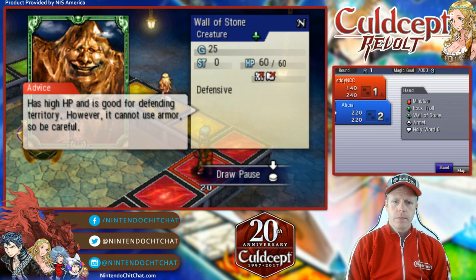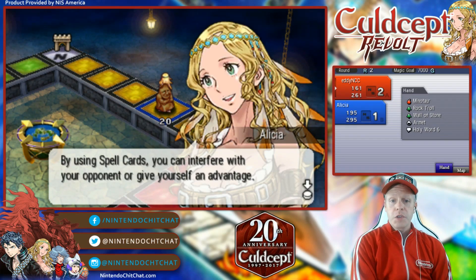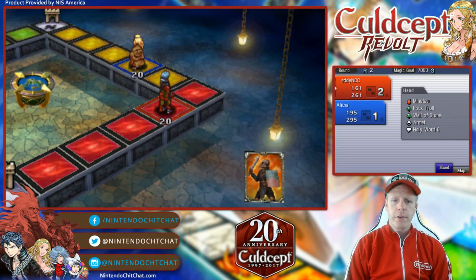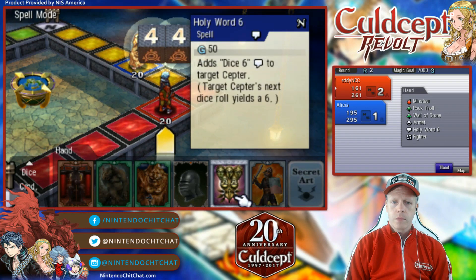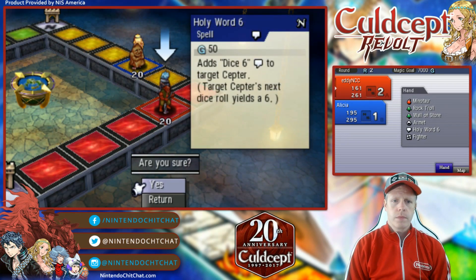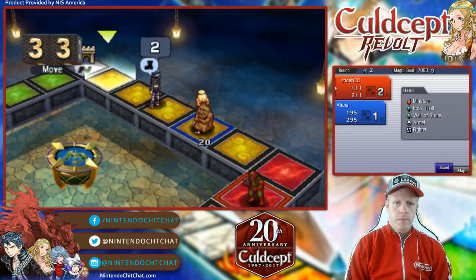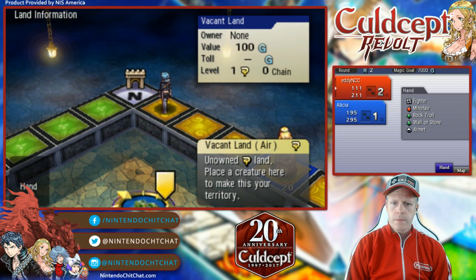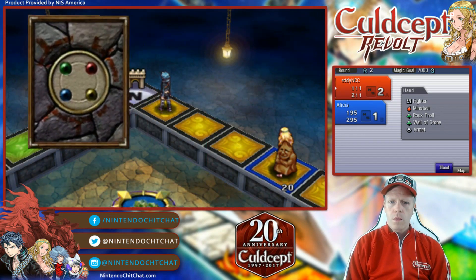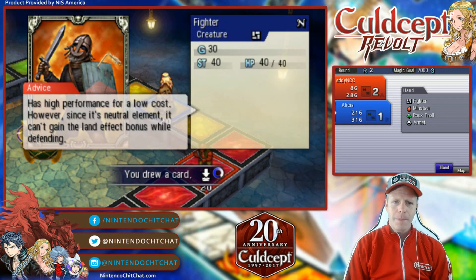By using spell cards, you can interfere with your opponent or give yourself an advantage. Good idea. So we got a fighter creature — what spells do we have? We do have this for six dice, so let's use it. Let's see here — fighter creature. We use wall of stone as well; summon him right there. So there's two wall of stones set up here — one for me, one for Alicia.